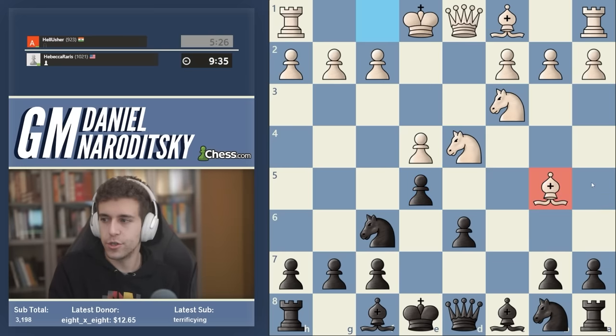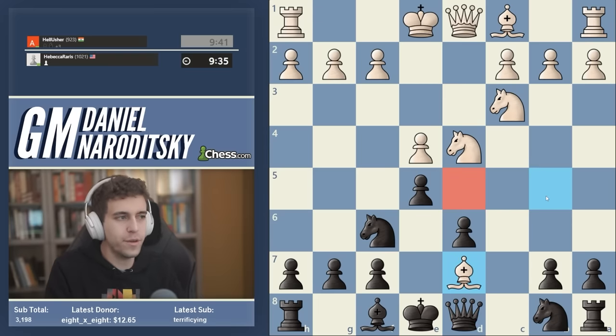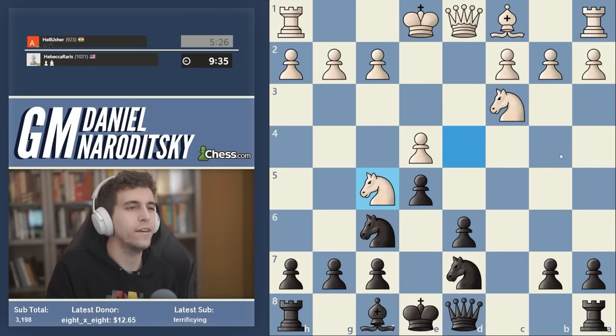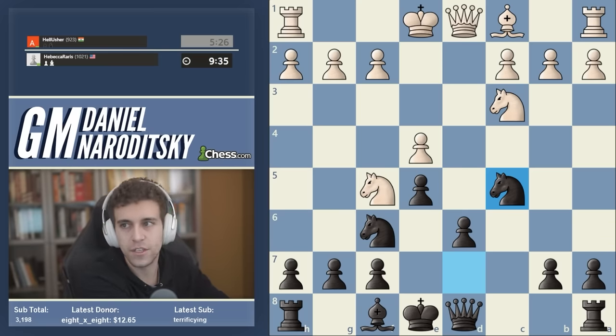It's bishop b5 check. The point is very simple — you're trying to induce the trade of light-squared bishops. Why is the trade of light-squared bishops good for white? For the simple reason that the d5 square is much harder to defend when the bishops are off the board. For example, if we play knight-b takes d7, look how ugly this position already is. Let's say we play knight c5 — what is the best move for white? You should pause the video. I call this the 'Smyslov idea.'